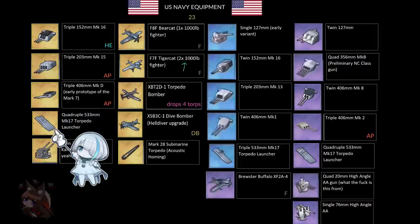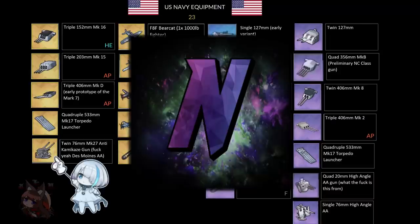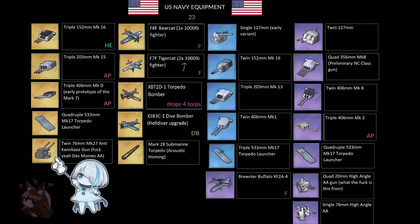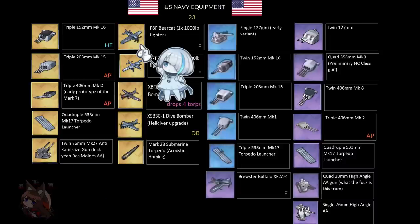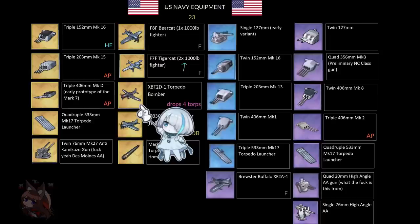The British and Japanese all get torpedo launchers. We get the twin 76mm — basically the kamikaze gun equipped during Des Moines — and this AA gun is pretty busted, so it's probably very good. The F8F Bearcat has a 1000-pound bomb as a fighter, which looks decent. The F7F Tigercat has two 1000-pound bombs — no other fighter besides the Sea Hornet can do this. This is basically going to be best-in-slot fighter; you need to pick these up.